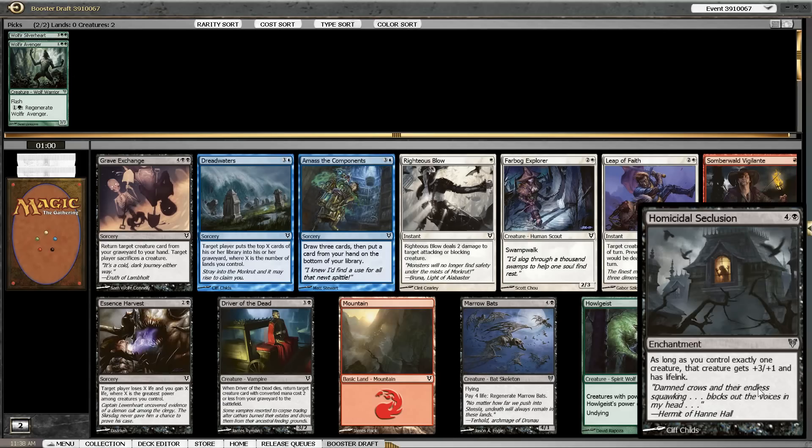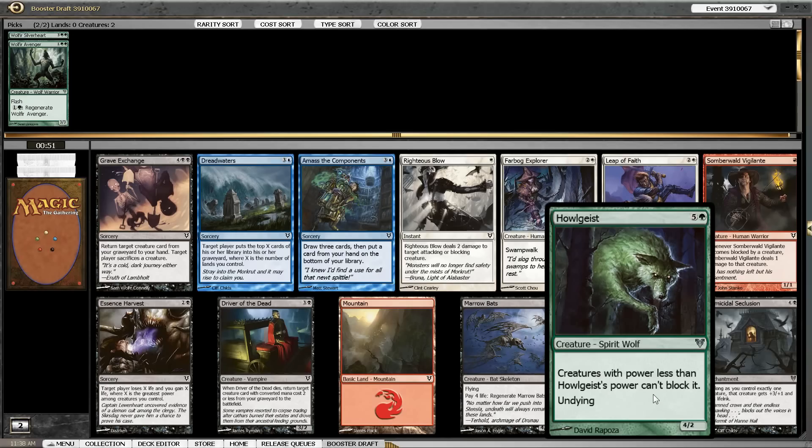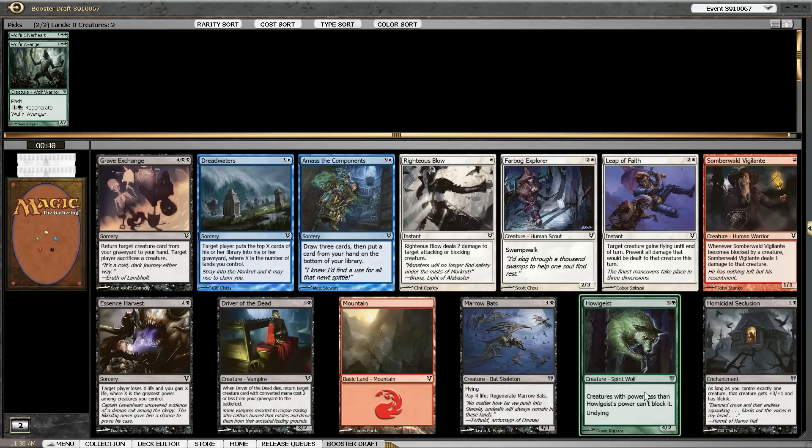Homicidal Seclusion is always a sign that black is open because it's one of the key components of a black deck. There is also a Holgeist which I don't like that much because it's just so expensive at 6. The other cards aren't too great — Righteous Blow is okay and Unburial Rites is also fine in a blue deck. So I think we have three options here.